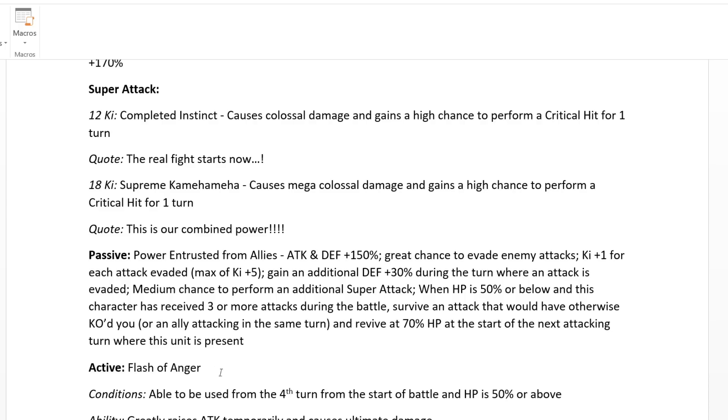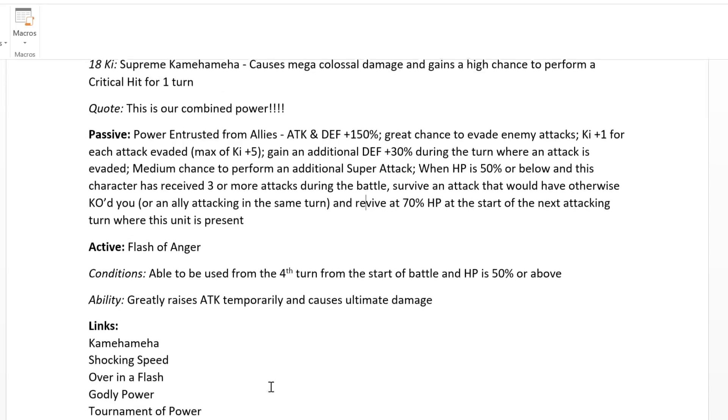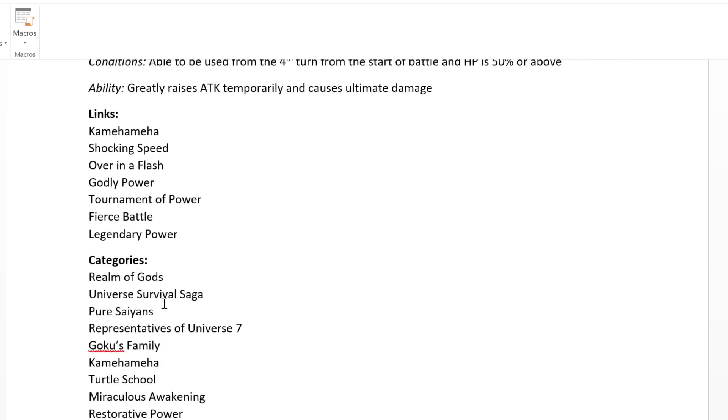He also has an active skill called Flash of Anger — the punch he used against Jiren. Conditions: usable from the fourth turn and HP is 50% or above. He greatly raises attack temporarily and causes ultimate damage. Links are Kamehameha, Shocking Speed, Over in a Flash, Godly Power, Turn of Power, Fierce Battle, and Legendary Power. Categories include Realm of Gods, Universe Survival, Rival Saga, Pure Saiyans, Representatives of Universe 7, Goku's Family, Miraculous Awakening, and Restorative Power.